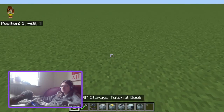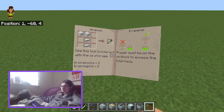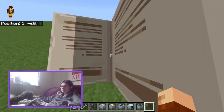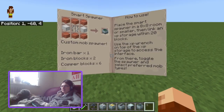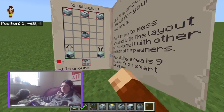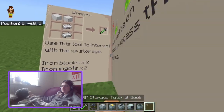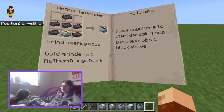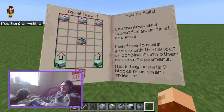Oh come on, come on — I went too far. Iron grinder, the grinders, fan, smart spawner. So apparently this is the ideal layout.